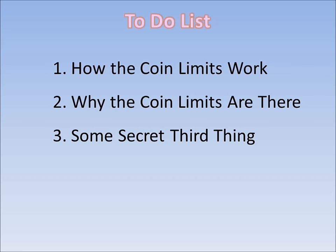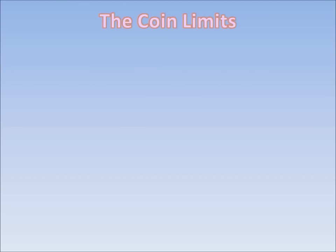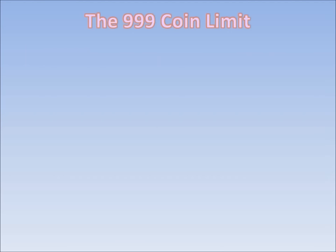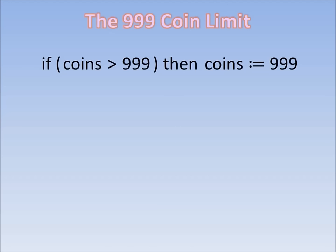So at this point I've explained exactly how the coin limits work, but I have yet to explain why the coin limits are there. As we've learned, there are two coin limits: the 999 coin limit within the course, and the 255 coin limit in the saveable records. The 999 coin limit was put in intentionally by the programmers as a way to cap off the number of coins Mario can collect. Somewhere in the game there's a line of code like: if the number of coins exceeds 999, then set the number of coins back equal to 999.